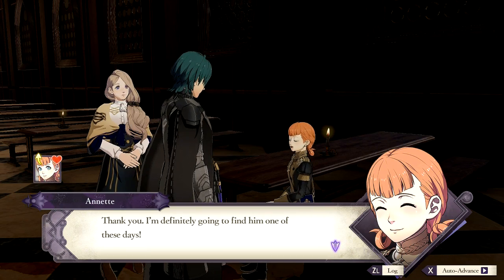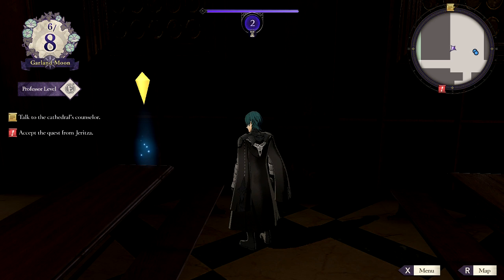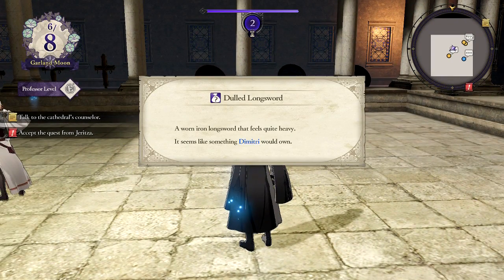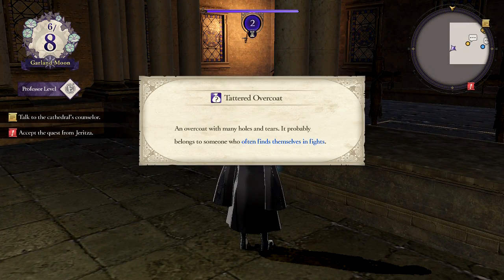I hope you find whom you were looking for. I'm definitely going to find him one of these days. I don't want to pry into who it is — unless she herself tells me. Best pest practices: a list of the different pests that target plants during cultivation, complete with methods of eradication. You wouldn't want to be a bug in this greenhouse, that's for sure. Dulled longsword — a worn iron longsword that feels quite heavy. Seems like something Dimitri would own.